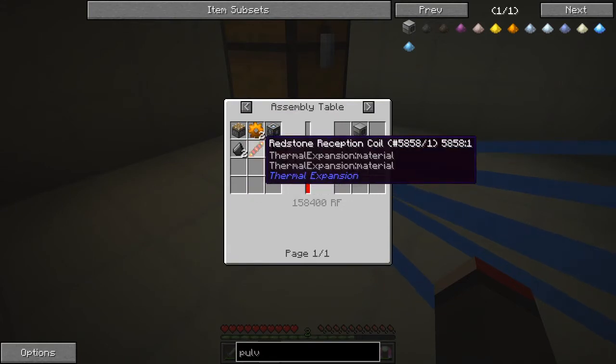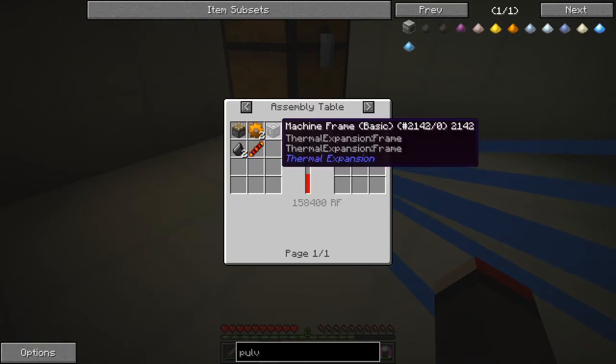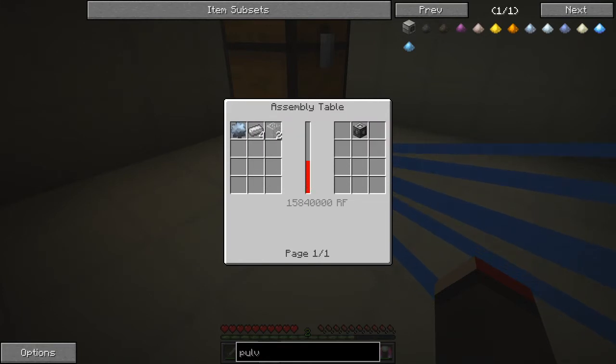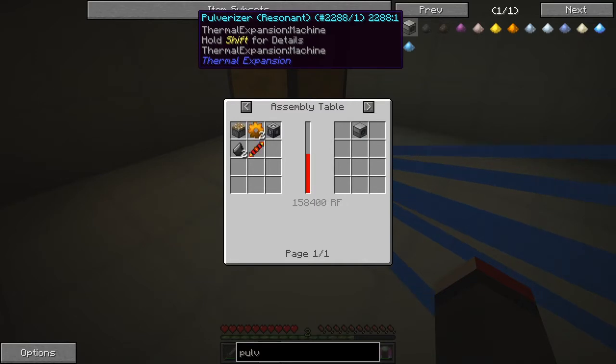For the pulverizer we need a piston, two pieces of flint, one redstone reception coil — these are all done in the assembly table — two pistons, copper, and one machine frame. None of this so far needs anything we can't make fairly straightforwardly. I don't know why those casts are there, because with the pulverizer you can't see the recipes on this anymore.